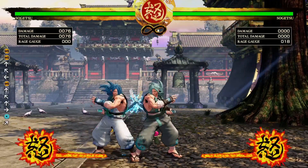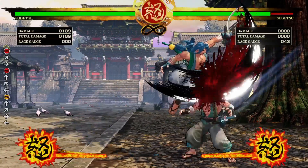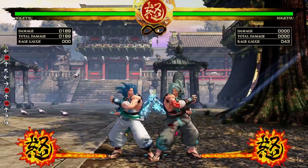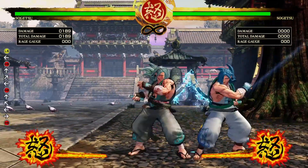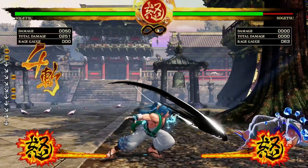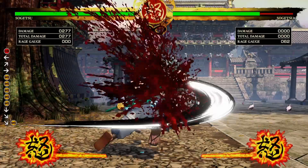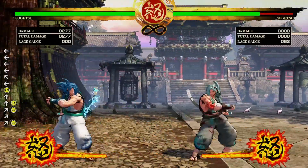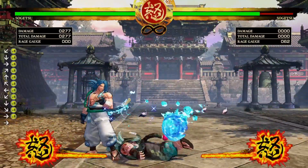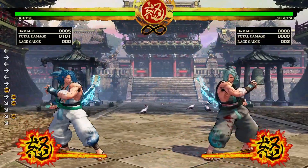I'm not going to explain every single one of his normals because at this point I think a lot of people are familiar with how the basics of the game work. He has far-reaching normals with his hard slash. He can sometimes cross up with the hard slash as you can see here, but it's really hard to cross someone up with normals in this game. This is his far-reaching hard slash — his emblematic normal which he's had since the first game.